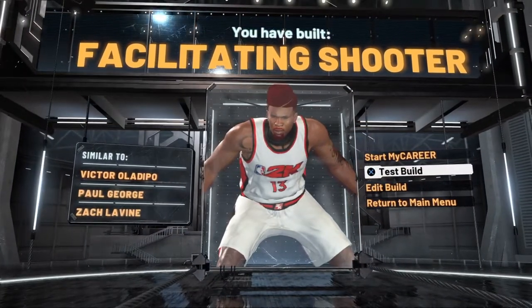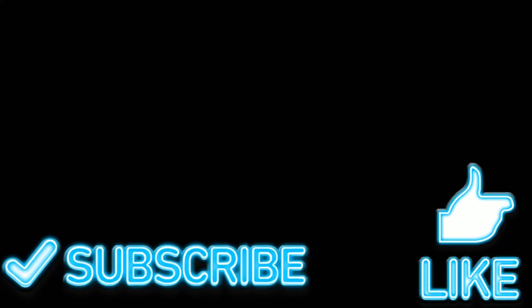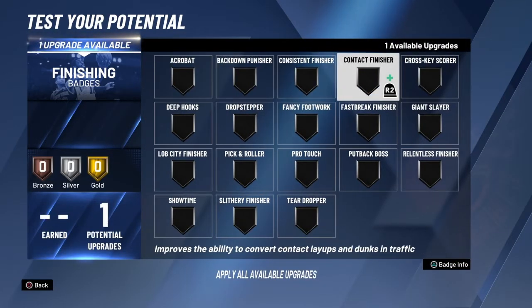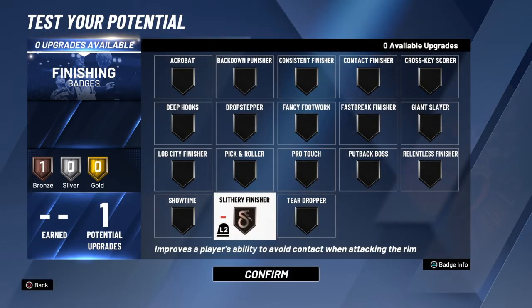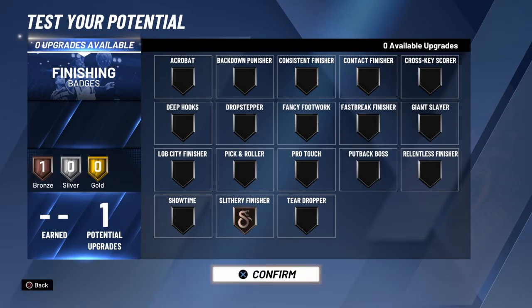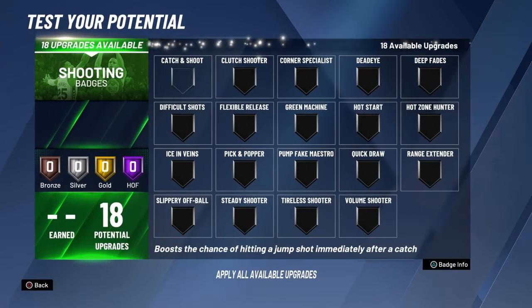You've got a facilitating shooter — now for the badges. For finishing badges, like I said, most of the time you go to the paint you're not getting contact dunks. You only got a 78 driving dunk, so most of the time put contact finisher or slithery finisher. I recommend slithery finisher since you're not getting contact dunks and you're going to avoid as much contact as possible. But if you're driving on big men a lot, then giant slayer. Overall, I recommend slithery finisher for any type of build that's down low.